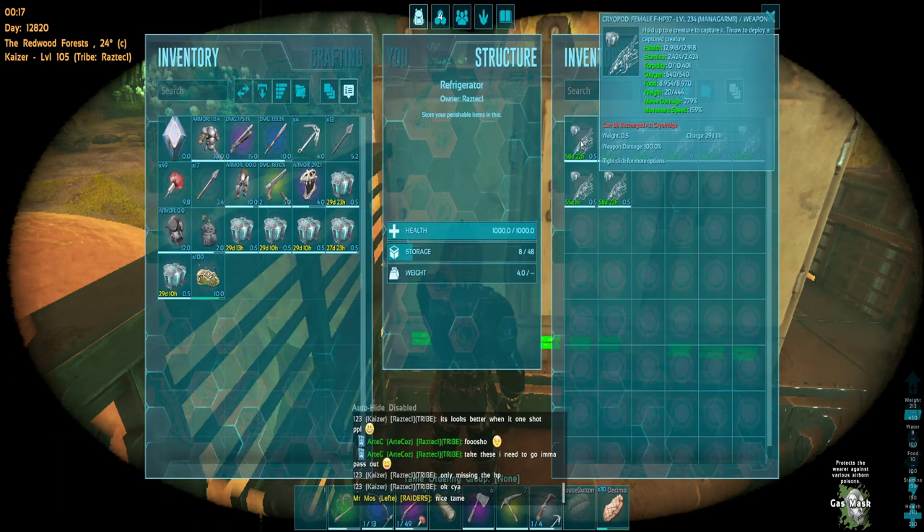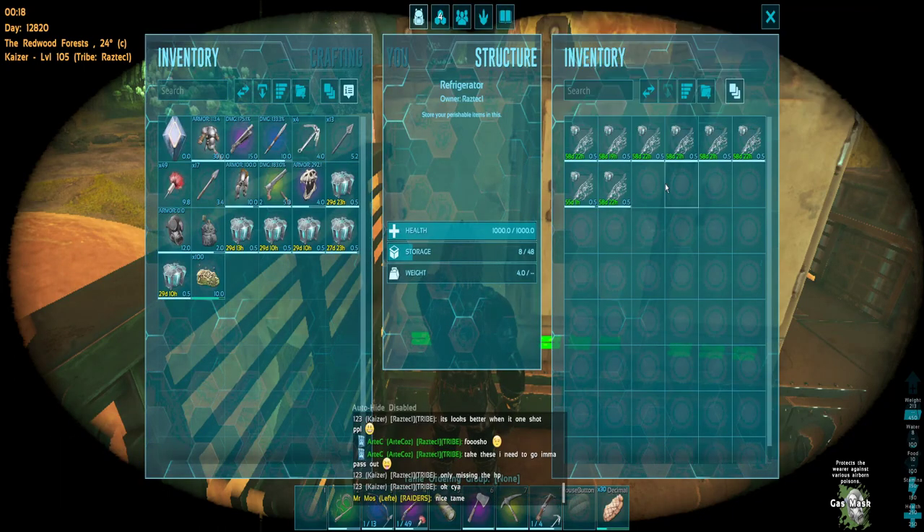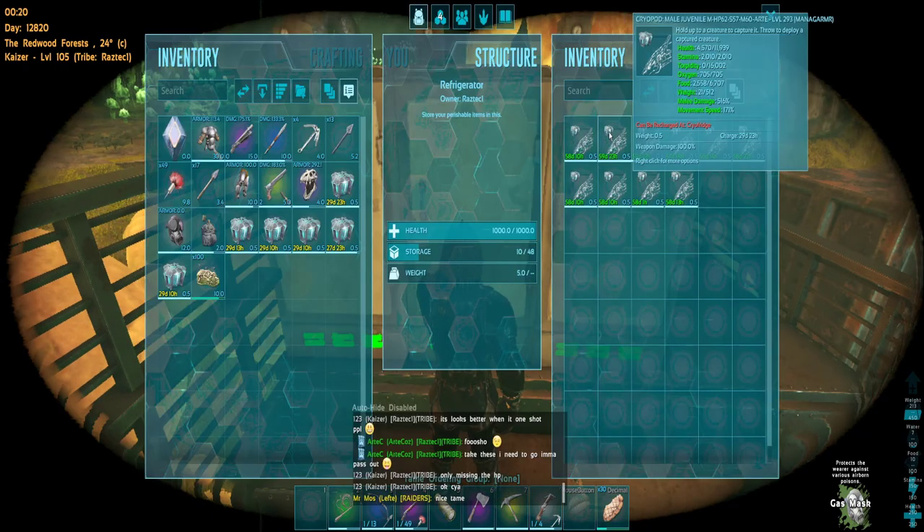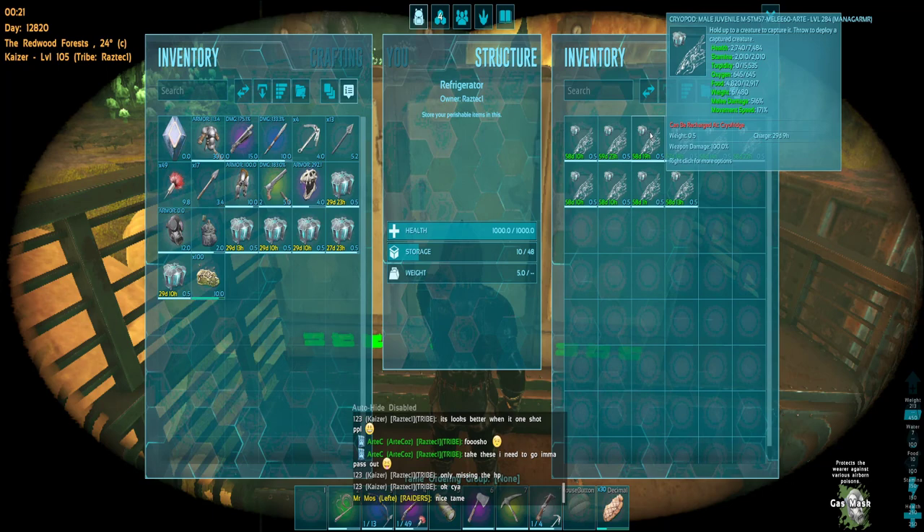Let me show you our dinos. I got all the manas in these two fridges and others in the last fridge. Bad thing about manas on the Island — we keep losing them to the island sky border glitch.